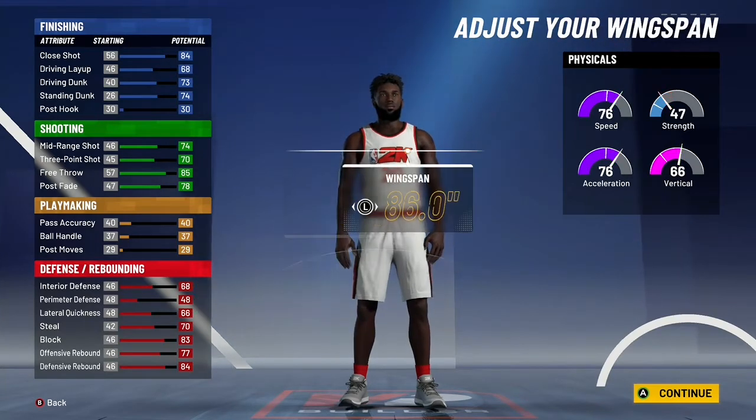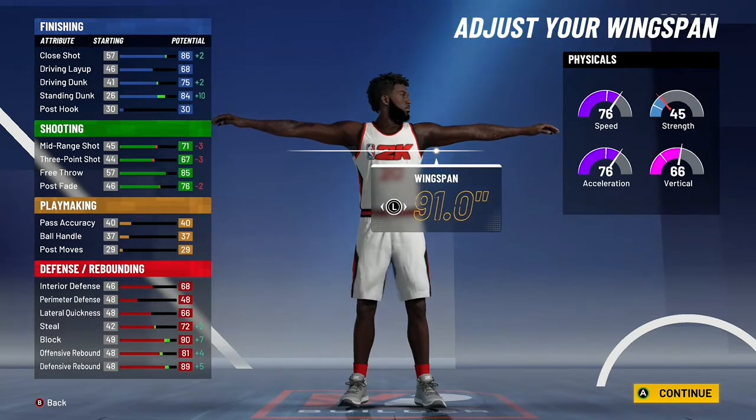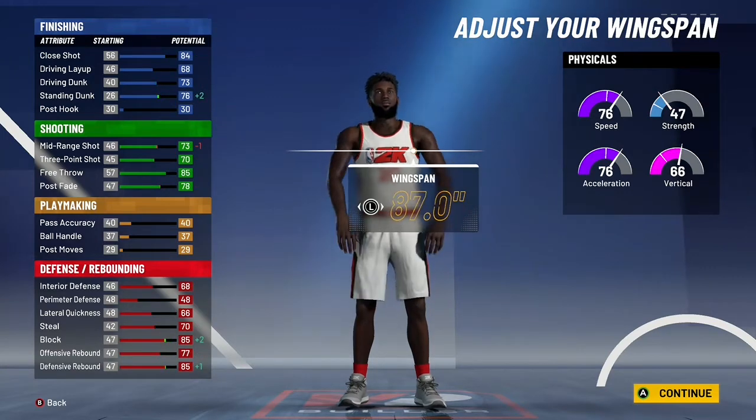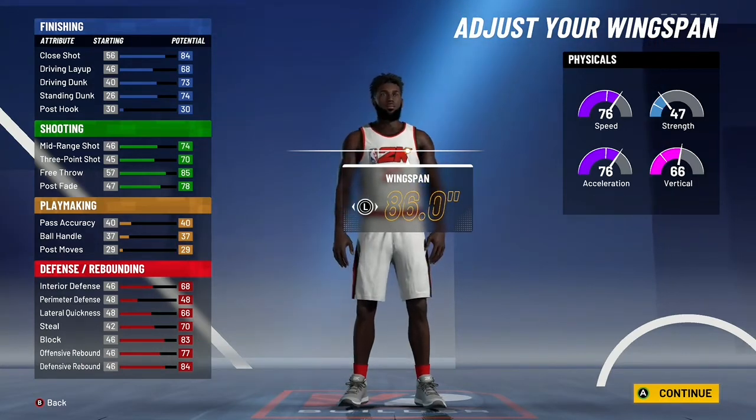This build is already faster than most centers. For wingspan, I feel like going 87. Anything under 86 and you're going really down bad on this build. Don't max it out though — that just destroys your shooting stats and you won't be able to shoot. 87 or 86 is about the perfect wingspan for this build.